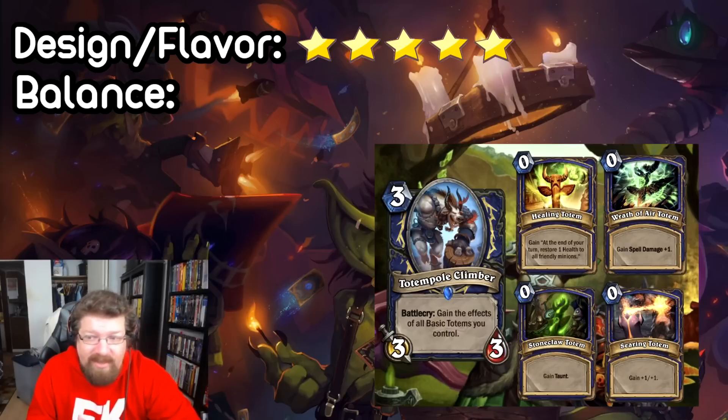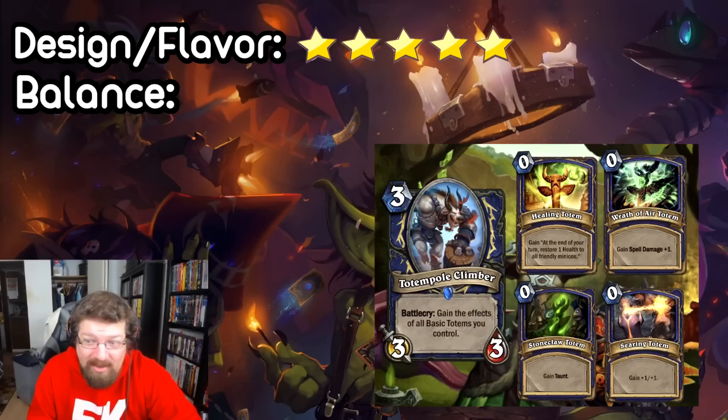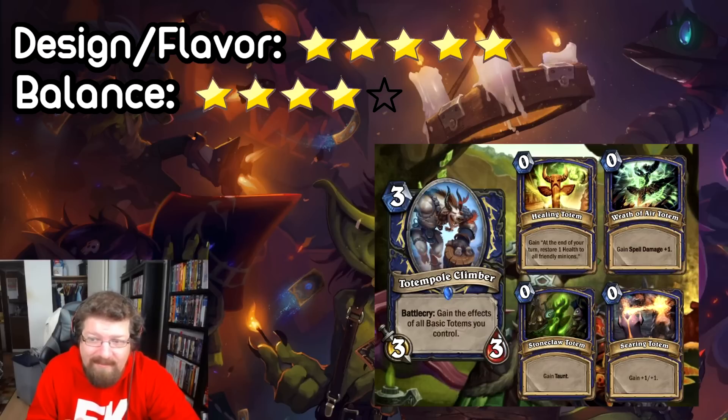In terms of balance, I think it's pretty balanced. The peak upside isn't that insane — okay, say you somehow have every totem on the board, which you don't even really want in most cases, it's still not completely busted. It's a really strong minion, but you had all four totems survive — it's worth that upside. Balance wise, I'd probably give it a four. I don't think it would actually see play because you need totems to live and be around, and totems suck almost all the time. I don't think this really puts it over the top in that Totem Shaman archetype. But I'll give it a four in terms of balance and a five for design and flavor — really, really cool card.